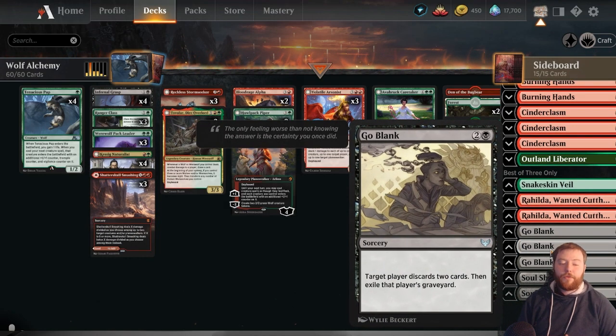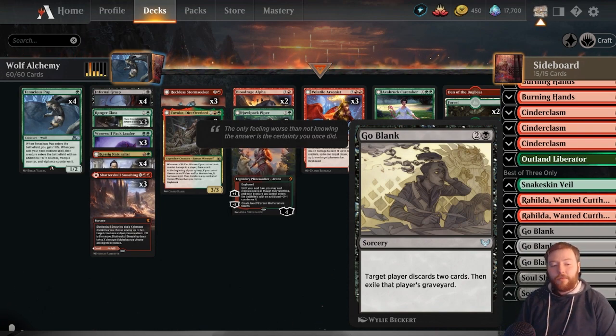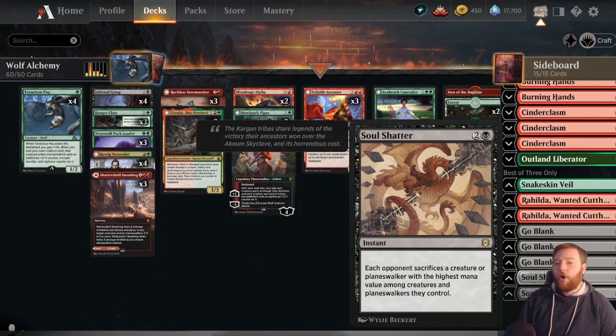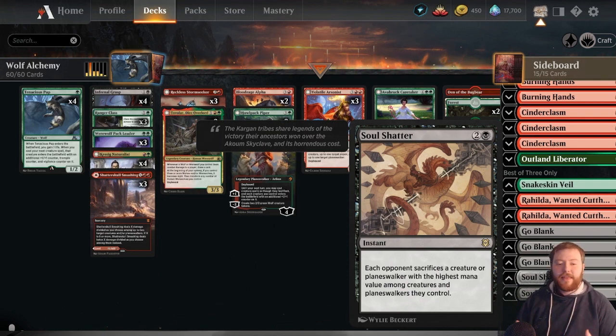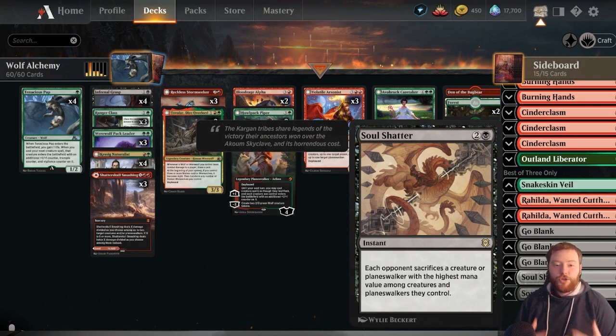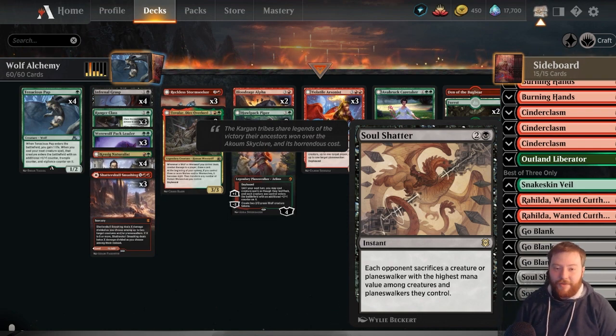In the black sideboard slots we have three Go Blank, which is a holdover from the Alrund's Epiphany days. The black-white snow deck is going to be a big annoyance on ladder and Go Blank helps there, along with Lier decks that are still really strong. We also have two Soul Shatter on the sideboard — useful against things like Koma and other high-value permanents. Soul Shatter is the easiest flex spot here; feel free to swap it for more Rahilda or Outland Liberators depending on what you're facing. Don't feel bad if you don't have them — you'll be fine.